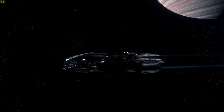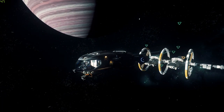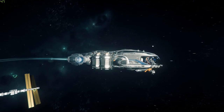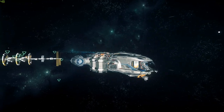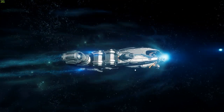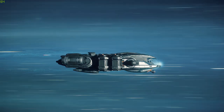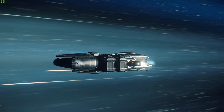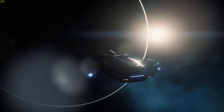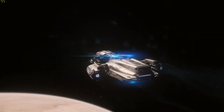Hey everyone, Shinigaming here, and today we're going to be taking a look at the MISC Prospector in Star Citizen. Currently the only mining ship in the game, the Prospector is available for $155 USD in the pledge store. I need to point out that you do not have to purchase anything more than a base starter package with either the Aurora MR or Mustang Alpha for $45 — any other ships can be earned in-game with credits, and anything you pledge above that helps fund development of the game. Quick disclaimer out of the way, let's take a look.